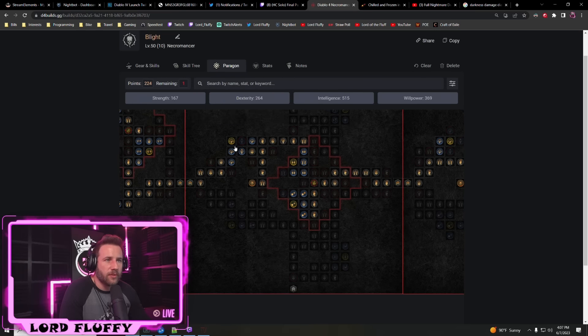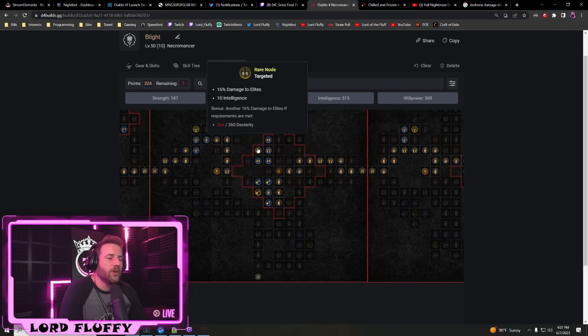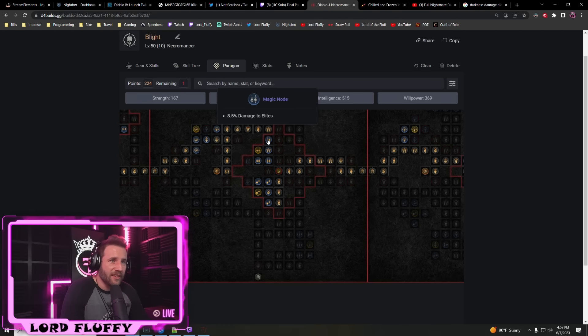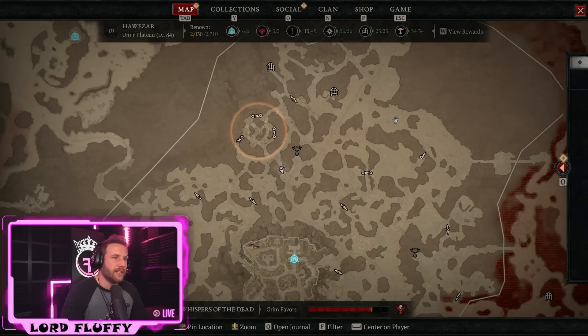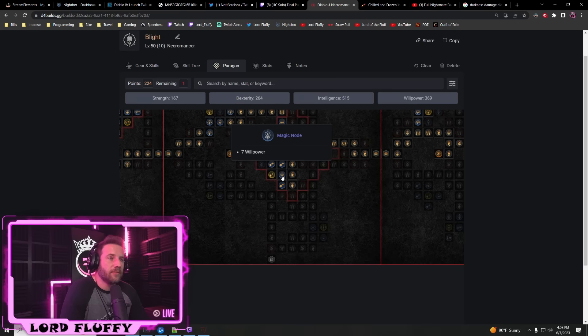Moving to the Flesh Eater board, we grab damage to injured enemies and try to avoid crit strike damage nodes since we don't crit. We path all the way down to damage to elites and resistance to elements, and use the glyph Sacrificial — magic nodes in the area get 144% bonus, so the damage to elites nodes get massively juiced. For example, a node that normally gives eight percent damage to elites becomes 17%. Getting all three elite damage nodes here is very strong, and all resistance nodes get boosted too.